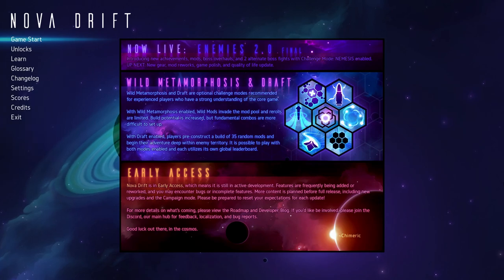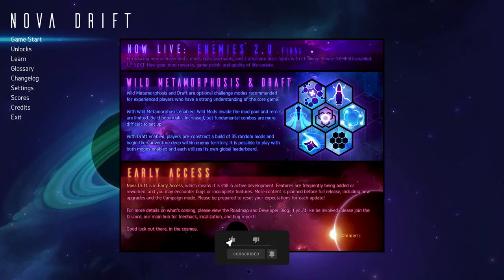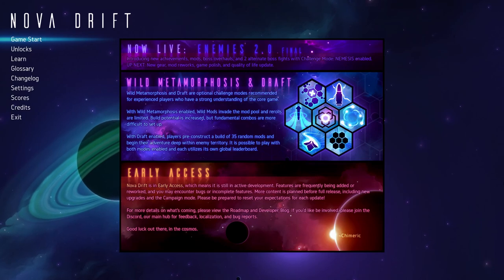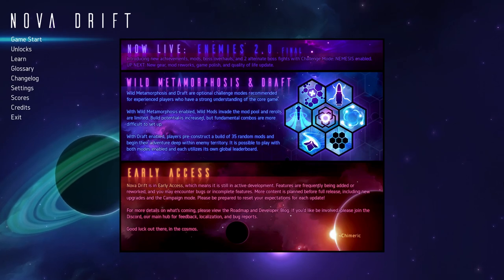I also have a giveaway running in my Discord at the moment. If you want to pop in, the link will be in the description. Upload a screenshot of your favourite roguelike broken build — could be a screenshot or a video link. Stick it in the games channel. I'll give away a key for Nova Drift and maybe one or two more if we get enough entries.